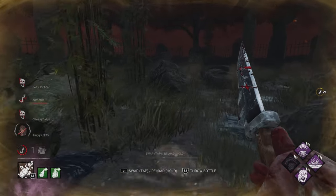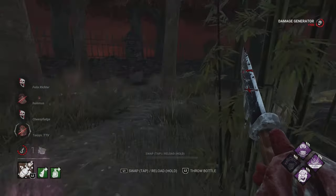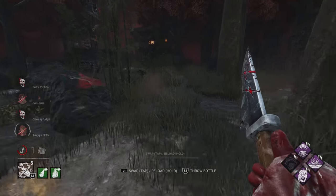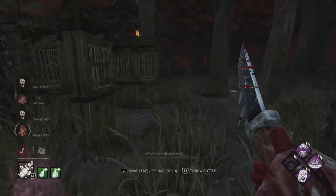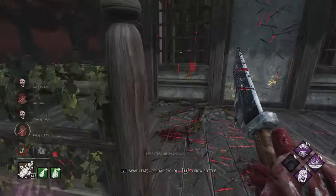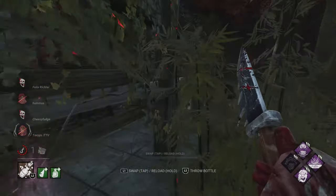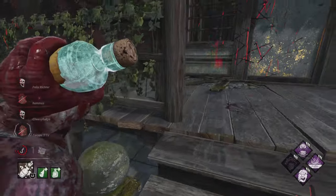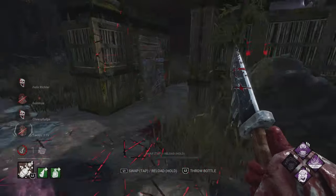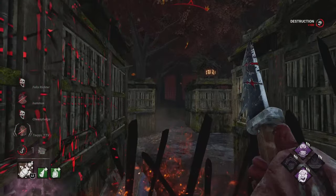He has Deliverance, but I see the gen being progressed so I take a quick look around. We aren't running the Cigar Box add-on — probably one of the best add-ons you can run on Clown, great for aura reading. But as an up-and-coming Clown player — I'm more of a Ghostface main but Clown is another main — leveling up means we don't necessarily have a bunch of Cigar Boxes. We want to hold on to them and not over-rely on aura reading so we can still play Clown without it.